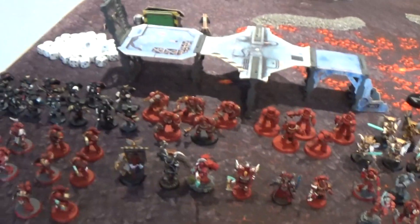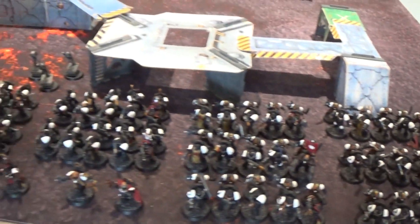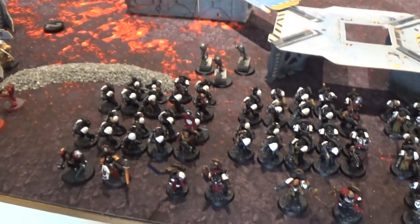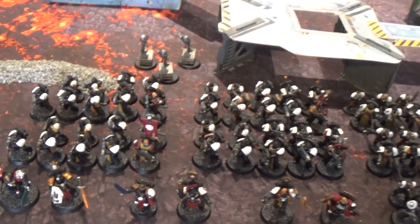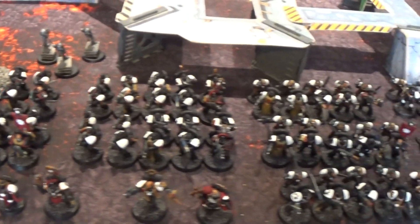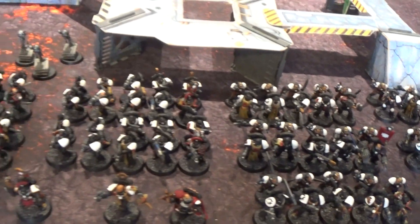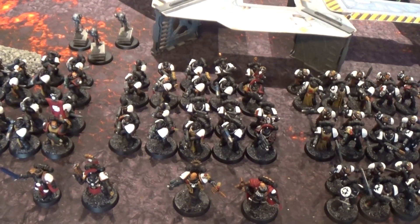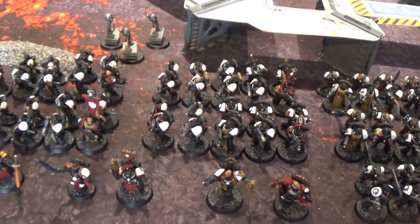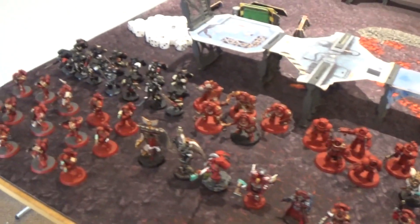So what are we facing off against today? We've got the Black Tide — roughly a hundred Black Templar Crusaders. They'll be making use of the new rules in the Space Marine Codex. As Black Templars they get to reroll one or both dice on the charge, and they have a five-up feel no pain against mortal wounds.